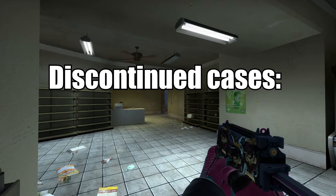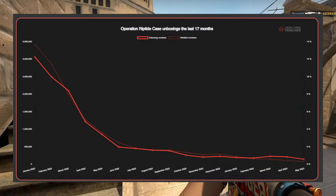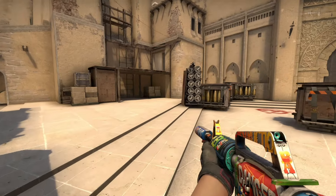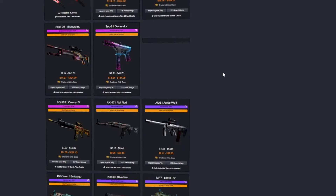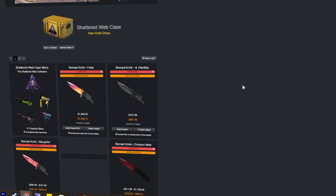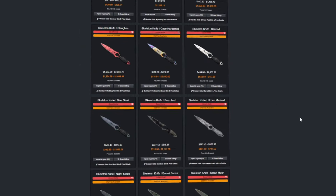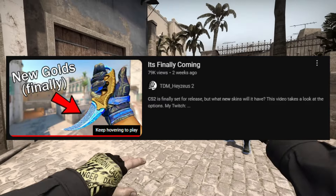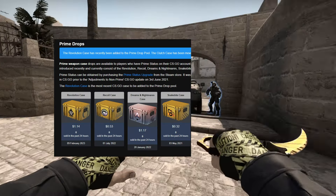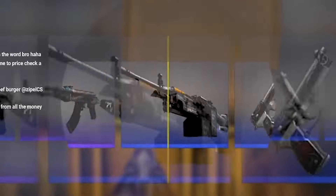In terms of discontinued cases, the standard rules for judging cases don't really apply. They generally have low ROI and low unboxing numbers since there are very few left. But the case I have the most faith will rise in price is the Shattered Web case. It only has decent skins, but its key strength is its knives. The Fractured case in the Active Drop pool also shares the same knives, but since the Fractured case has been the oldest case in the Active Drop pool, with CS2's release almost certainly bringing a new case, there's a good chance the Fractured case gets removed — which could bring unboxing attention to the already limited number of Shattered Web cases.